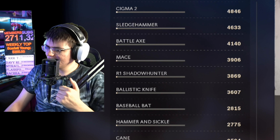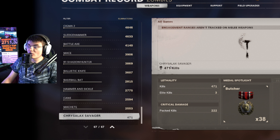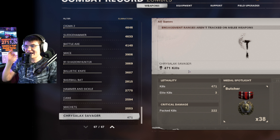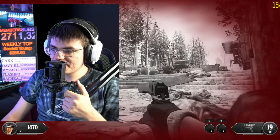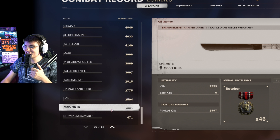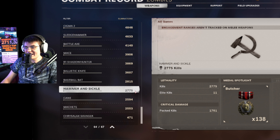Going all the way to the bottom - my least used weapon. The crystal axe only shows 471 kills, but it wasn't actually added to tracking when the game first came out, so any kills prior didn't count. My least used weapon in the entire game is the crystal axe. Then the machete - the ZRG and the machete are probably the two single worst weapons to use in zombies. We've only gotten 2,500 kills with the machete.